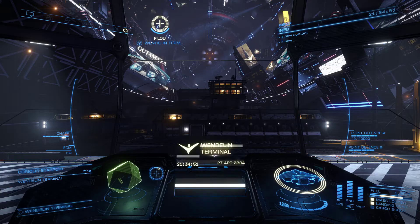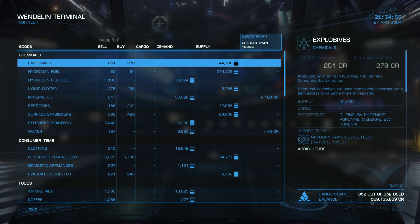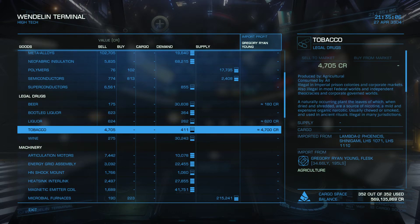So now when you go back to the commodities menu at the starport service, you should see — so now I have Gregory Ryan Young showing up as a very important profit. Tobacco! All right, I think I know what I'm trading tonight.